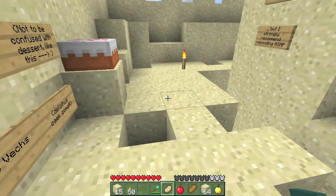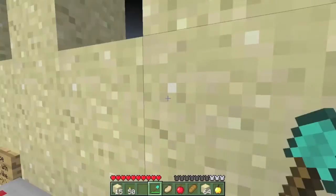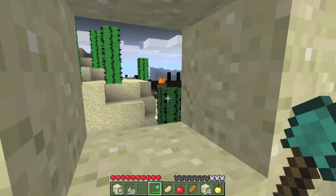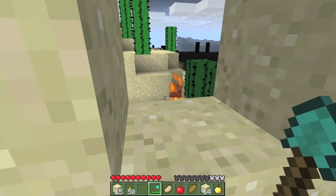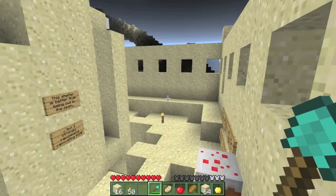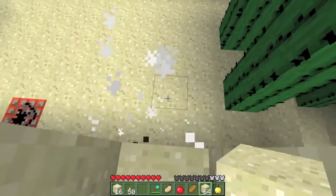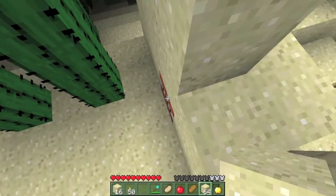I've seen opinions that the newest version is harder with the new AI and everything, because these mobs just run into the cactus and stand in the sunlight — they just try to come after me directly instead of flanking me through an opening. And these zombies have dropped feathers too.